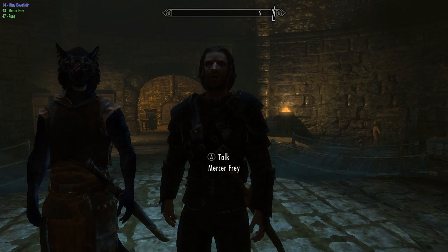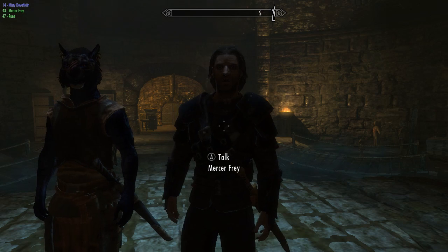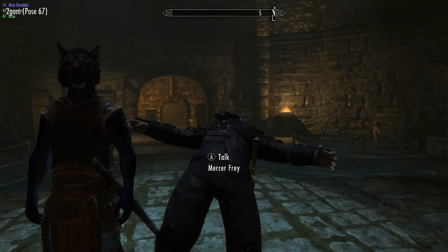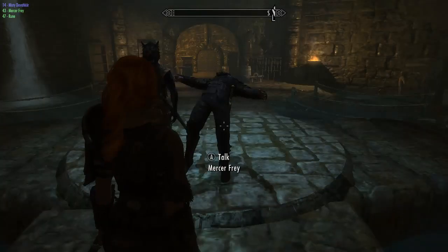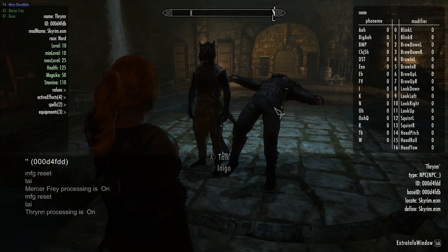You have to be looking at him for this to work, otherwise it will make you pose instead. So look at him, push the Home key on your keypad, and voila. Now he's not in the right place — bring up console commands, click on him, make sure he is selected. The way you do that is it will show his name and ID up here. Oh, he's a Bratton — I didn't know that.